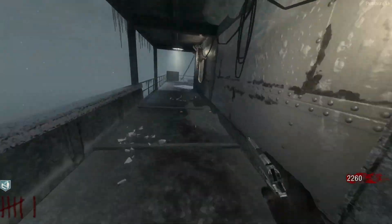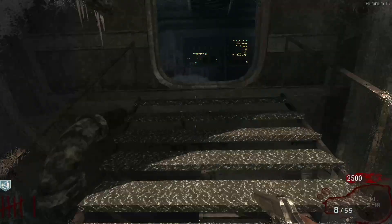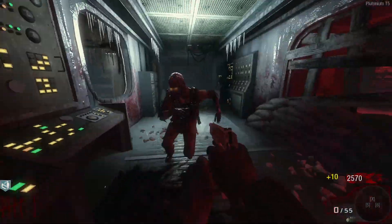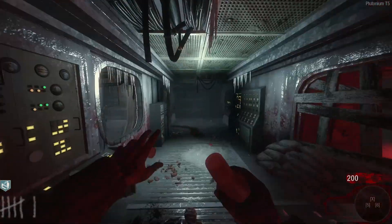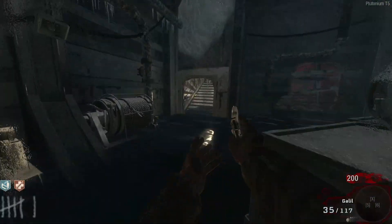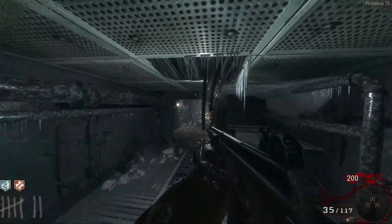That zombie scared me — he's pretty fast. Black Ops 1 zombies are zooming, this dude is so fast. But hey, there we go — got Jug, we are a little bit safer. Let's save up to get to the lighthouse, get PhD, and hopefully get enough for pack punch before round 10.